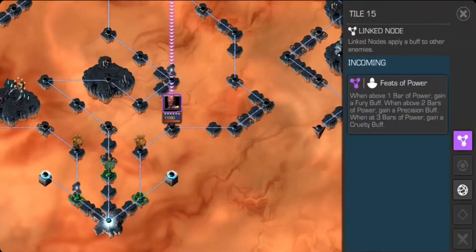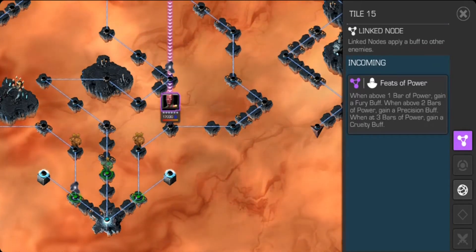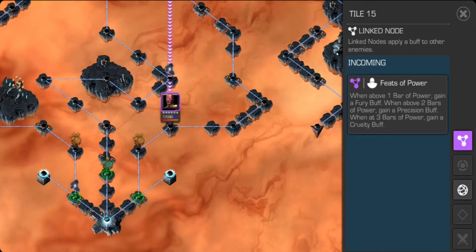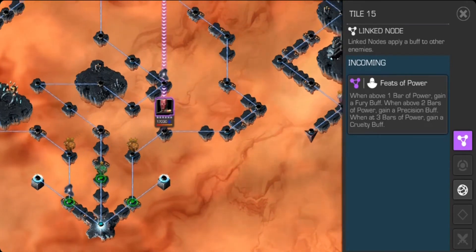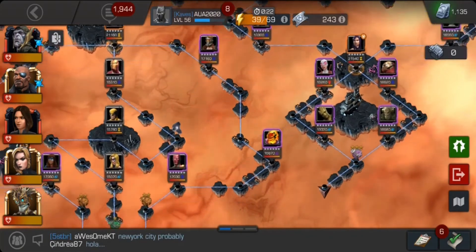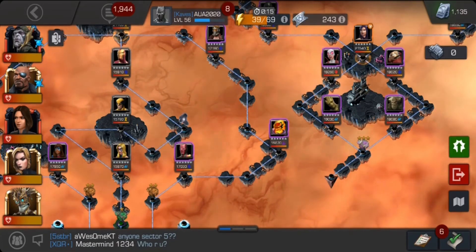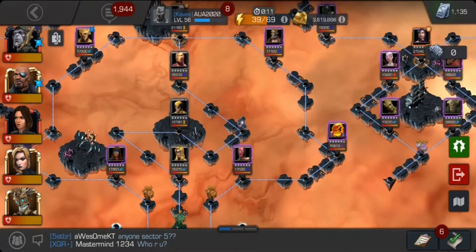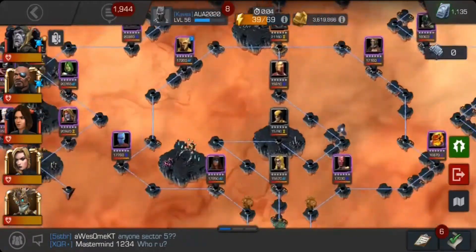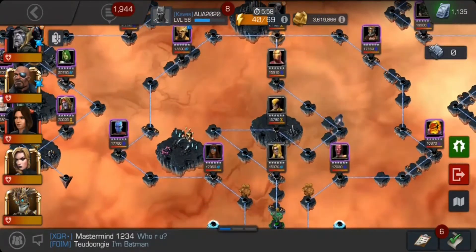Now Vision's path has a Feast of Power node — when the attacker reaches one bar of power they get a free buff from the enemy. I was using Corvus and got hit once, and the Feast of Power damage was literally insane. I don't know exactly how strong their free buff is, but it hits very hard.